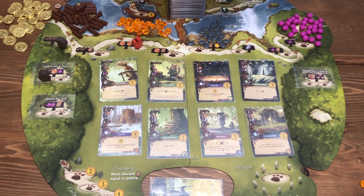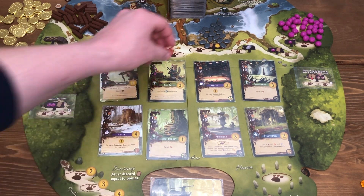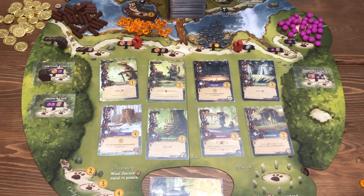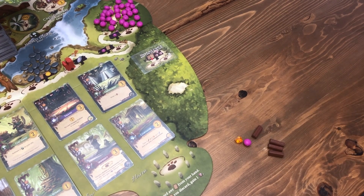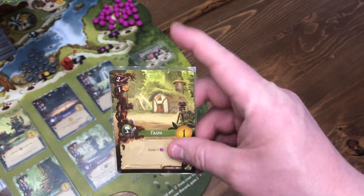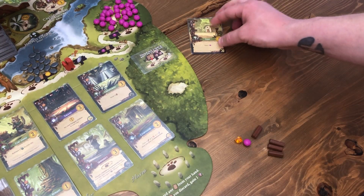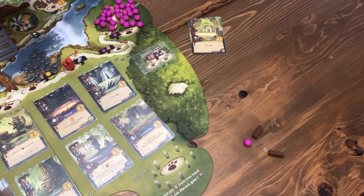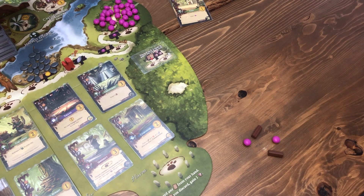Back to the other player — let's say they're trying to build the resin refinery. They would go here and gain one pebble. Back to my turn: these are all my resources, and I want to build the farm. Resources and costs are in the corner — a farm costs two twigs and a resin. I play that into my city, return the two twigs and the resin to the supply, and then activate it right away. The farm gains me one berry. I take a berry from the general supply and that would be my turn — I have now built a card.